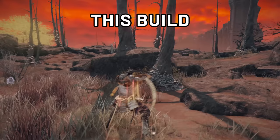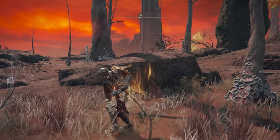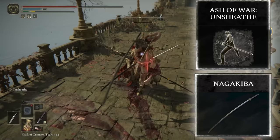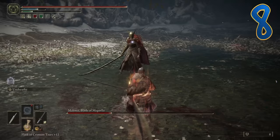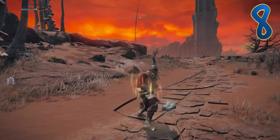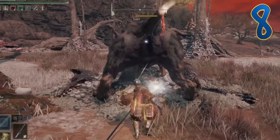I wanted this build to make you feel like you're a sword master, a samurai. Rather than fancy-schmancy weapon arts, this relies all on your sword skills. Here we have the Sekiro build — dual wielding katanas with the Unsheathed weapon art on the Nagakiba. This gives us a nice grounded fighting style. Very powerful but not cheesy. You can also use the Nagakiba's R2 Heavy for a thrusting piercing attack.